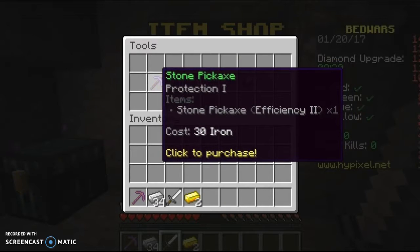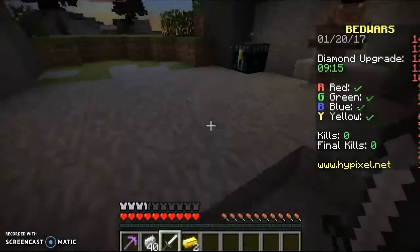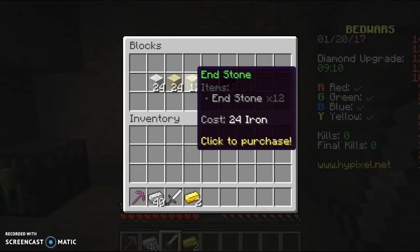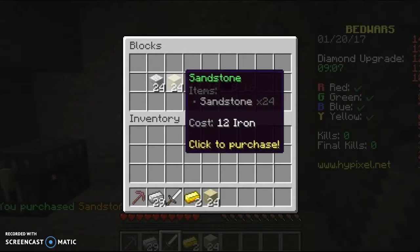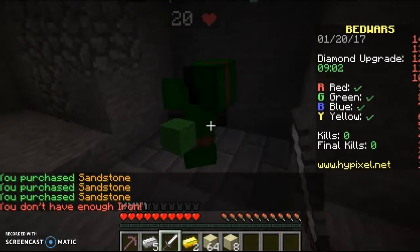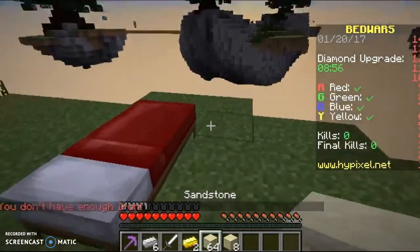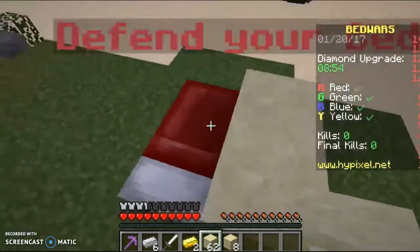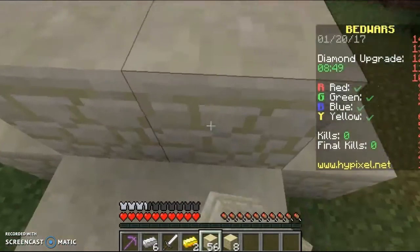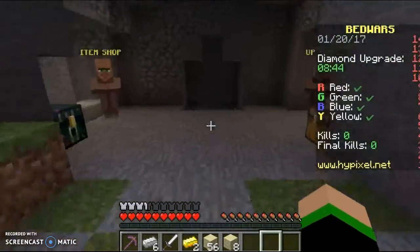Welding protection pickaxe. You know what, I'm just gonna grab some iron here and go get some blocks - sandstone would be good. Just grab a stack and a bit of that. Don't - oh wait, what - oh my god. Okay, so we got our bed protected.